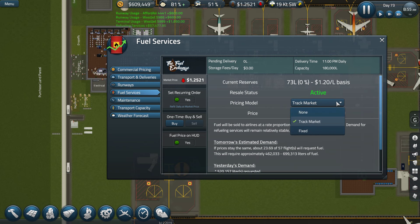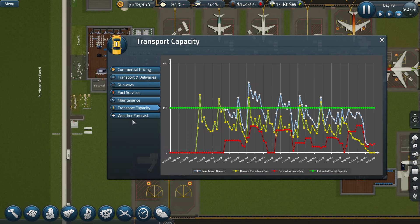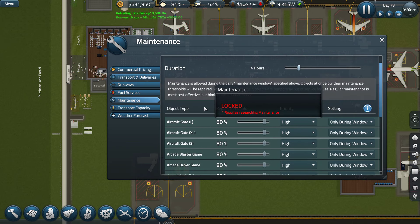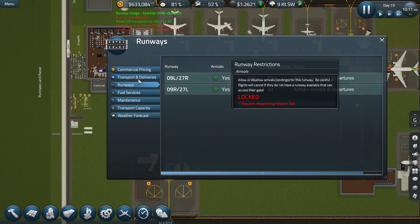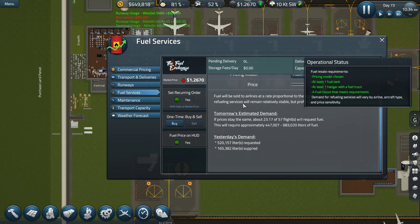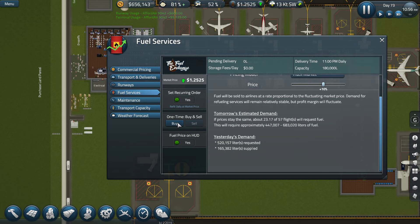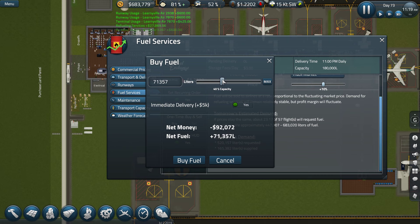10% non-oil fuel. Fuel services, transport capacity, weather forecast, fuel services, maintenance. These are actually not commercial pricing. Runways, transport, deliveries. I don't know how to increase the fuel services — I want more. So how do I buy one time? Give us 100% capacity, buy fuel — actually I'm gonna go 60% capacity.